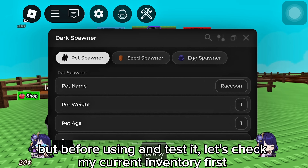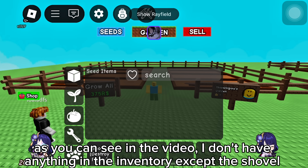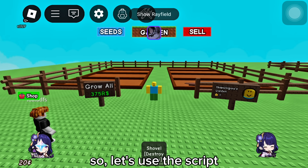Here it is. But before using and testing it, let's check my current inventory first. As you can see in the video, I don't have anything in the inventory except the shovel. So let's use the script.